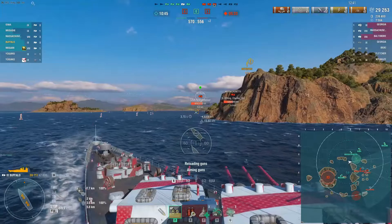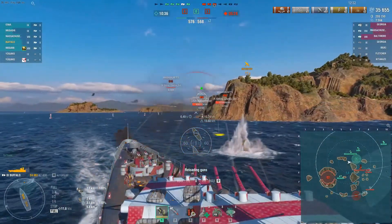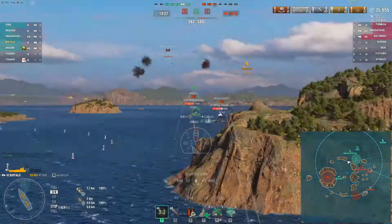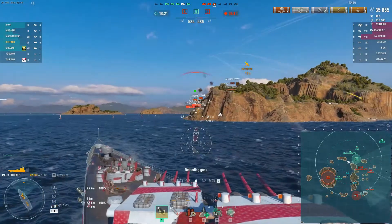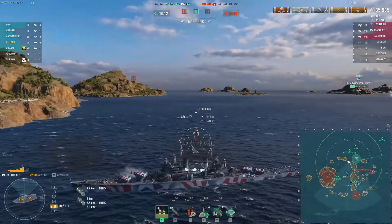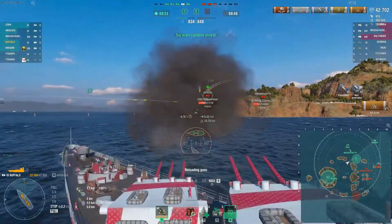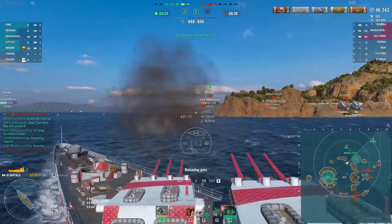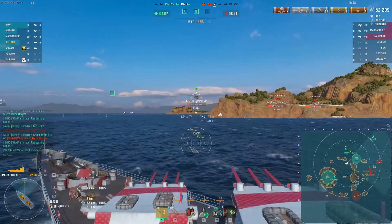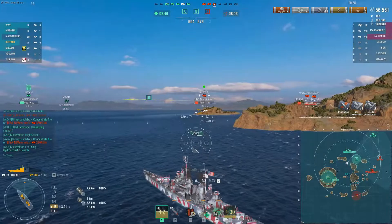I'm continuing to back up and get around this island where I won't take much damage. Once the Massachusetts spotter plane goes down we should be sitting dark. I can really only do this because there's no one on the enemy team through the six line — they're all on this flank. I'm not sure exactly where the Baltimore player is, so I've been paying attention to him. We're able to continue positioning here. The Massachusetts has also disengaged. Now I have the island — a second island — between me and the Georgia player, and I think he's working to get outside my firing range.